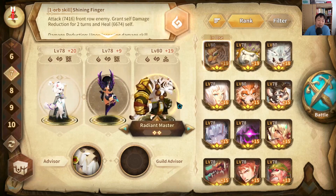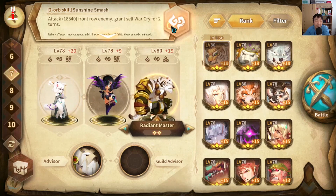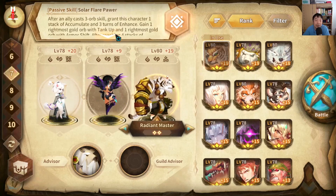He's two times enhanced already. I picked Yanbo as an advisor here because you can easily stack three buffs with Pang using his free orb skill, which grants him Warcry and Tank Up. Basically we are triggering a second attack with him, and this synergizes well with his passive which triggers another extra attack again.